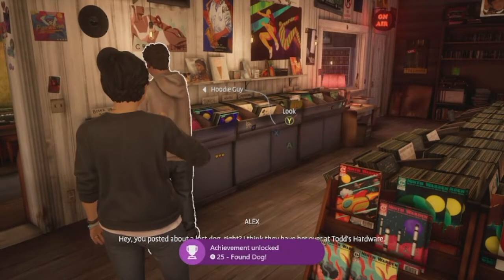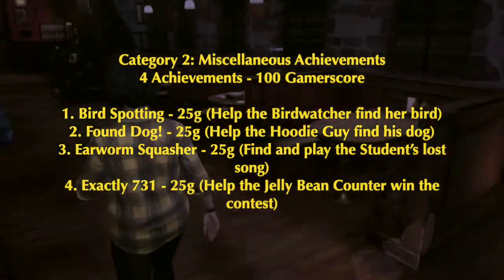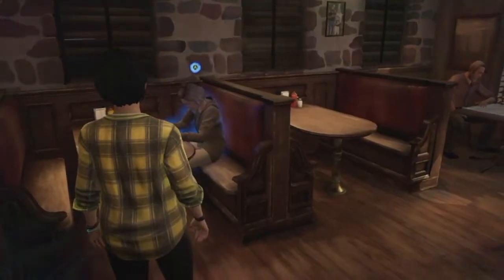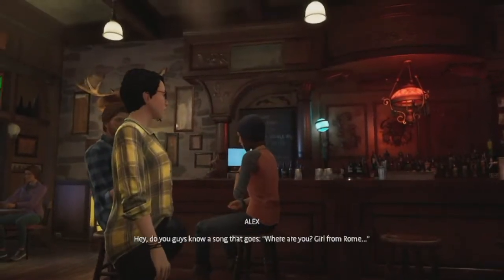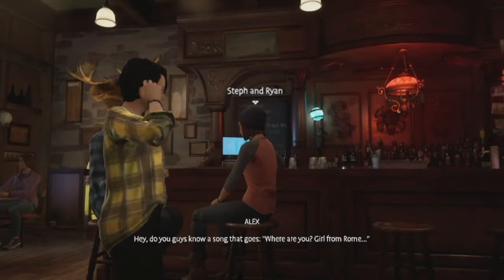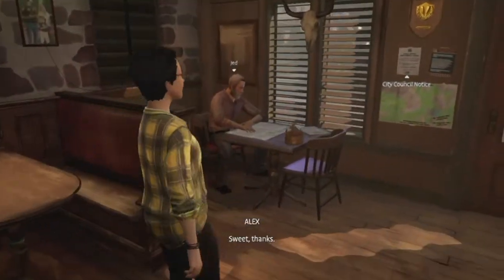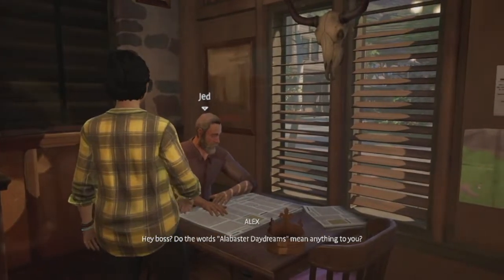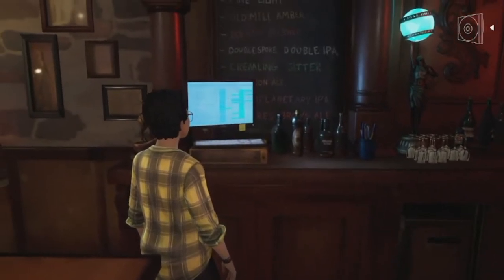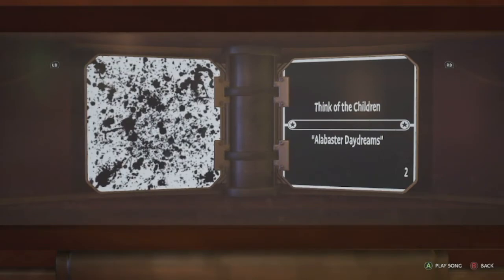The next miscellaneous achievement is in chapter three — Earworm Squasher, 25 gamerscore. Scan the student sitting at the table who's singing. Then go to Steph and Ryan and pick the song option, then talk to Jed with the song option. Behind the cash register you'll find the track; put it in the jukebox and play the second track. All of this takes place in the bar.